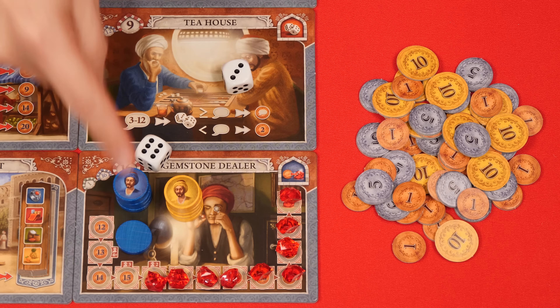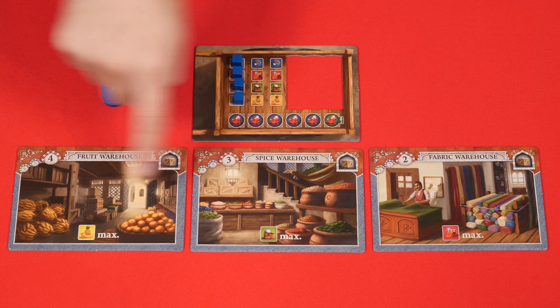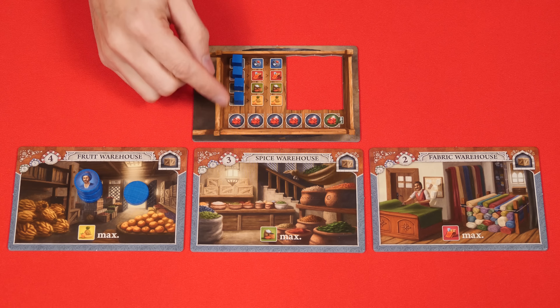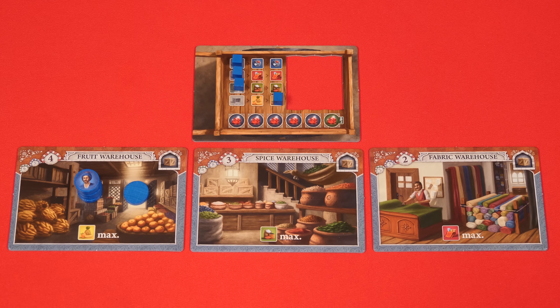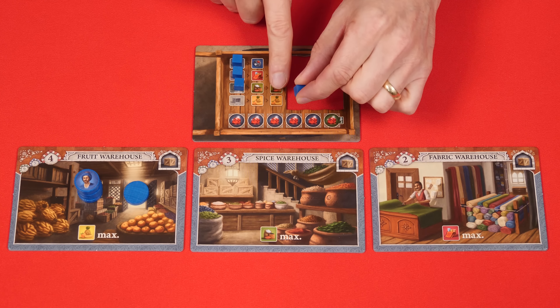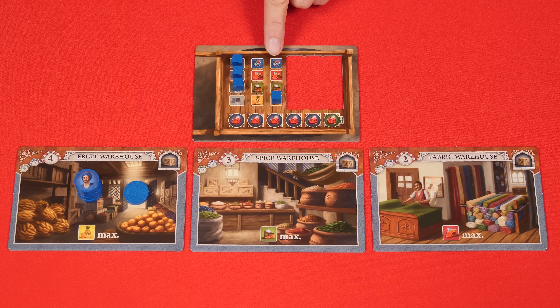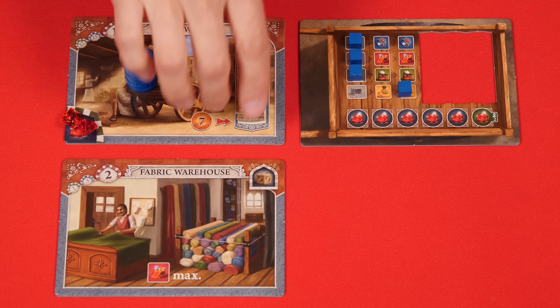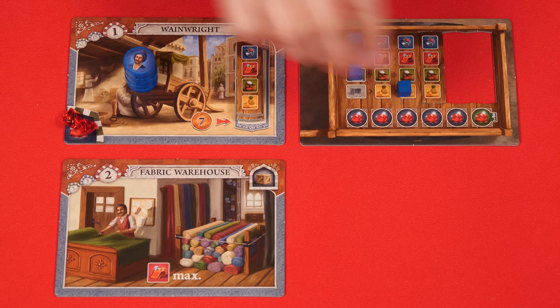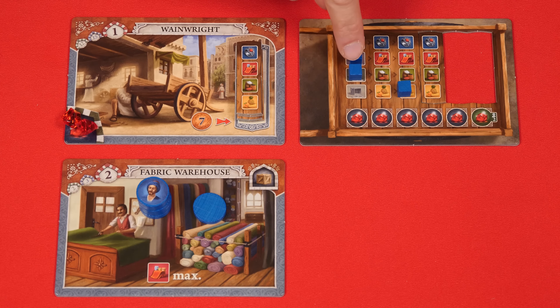Now, assuming that after your movement you were able to place or pick up an assistant and pay lira for any merchants there, you may then choose to carry out the action of the target place you arrived at. If you go to any one of these warehouse places, then you move the cube of the indicated track on your wheelbarrow that matches this symbol to the far rightmost space. This indicates how much of that good you have. So here it would mean I have two of the good known as fruit. This is spice, this is fabric, and this symbol is for jewelry.